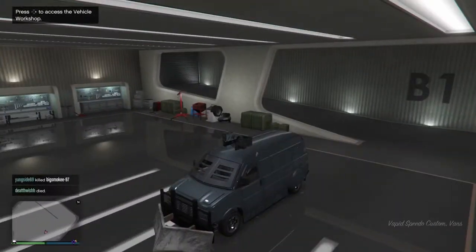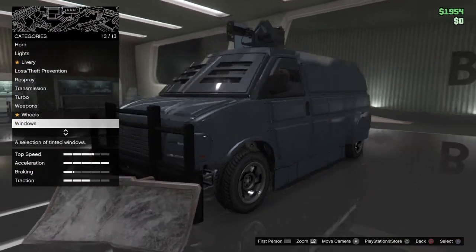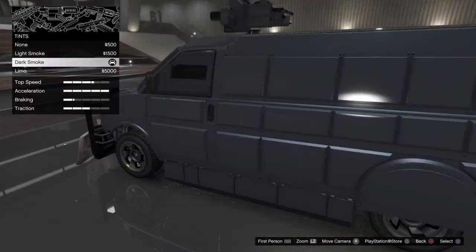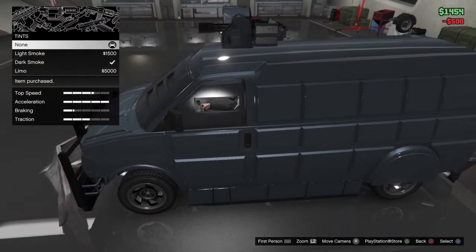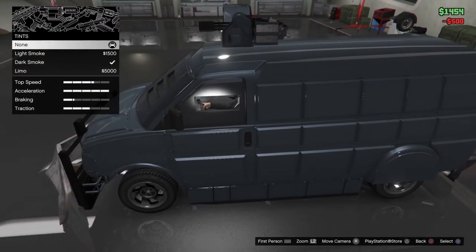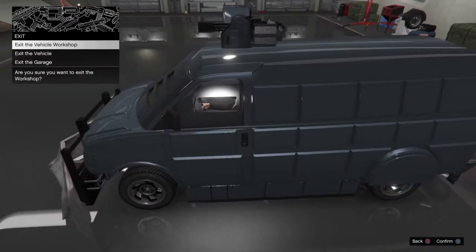But once you have all that, you have to go to your vehicle menu. You have to change one thing — you can change the windows or tint. So I'm going to put mine as none, because I'm poor right now. And then as soon as you change anything on your car, you can change the color.